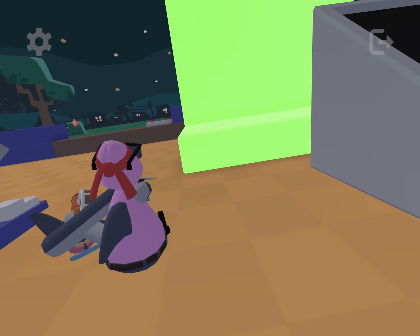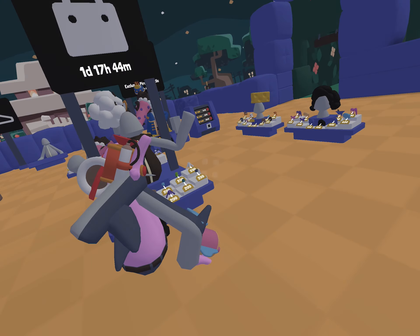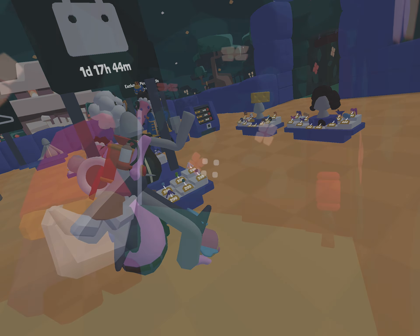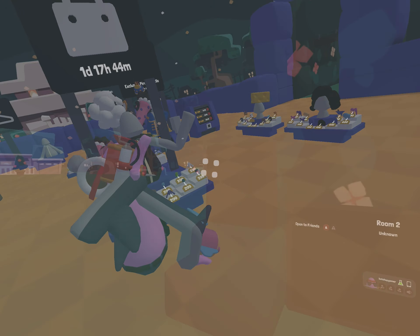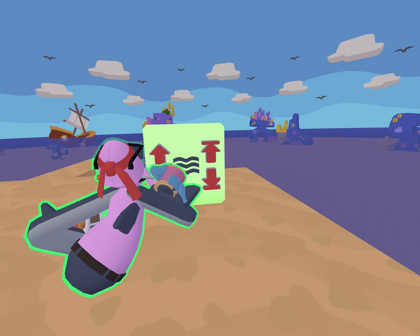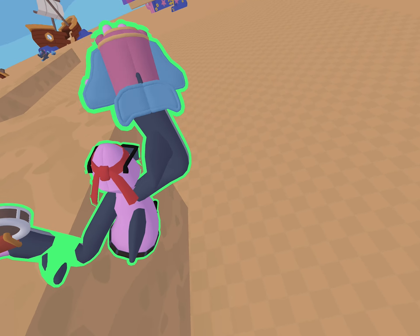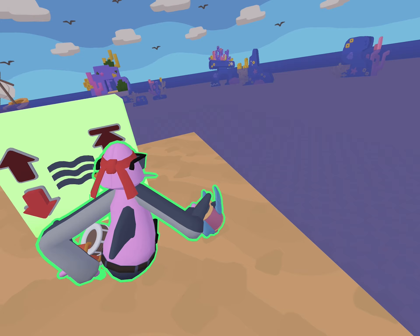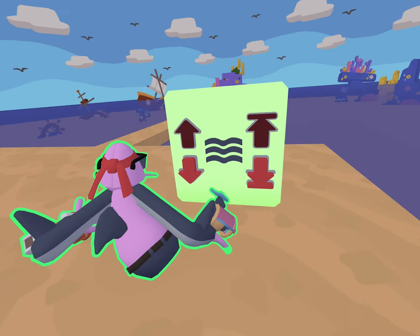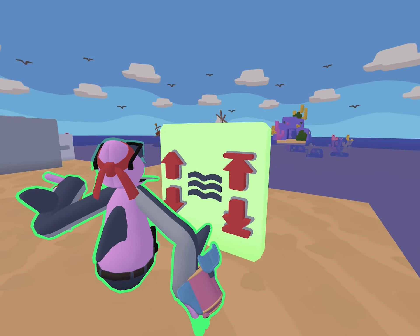Welcome back to another video guys. Today I'm going to be showing you the Yeeps water mechanics. This button makes the water go all the way down, this one makes it go all the way up, this one makes it go one down, and this one makes it go one up.